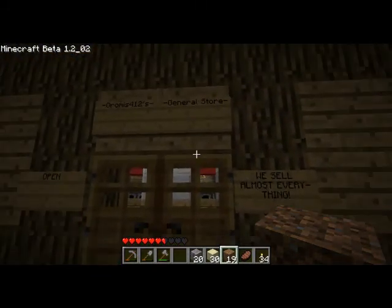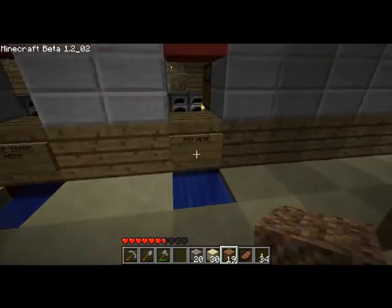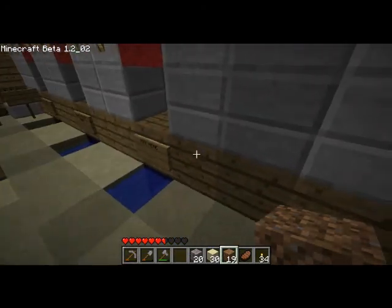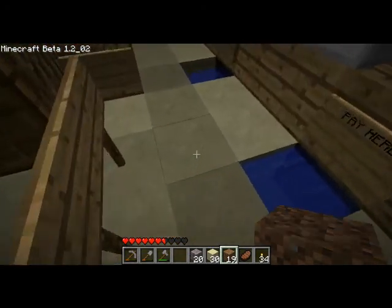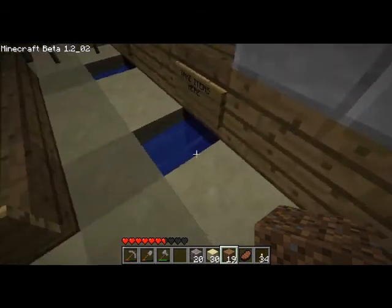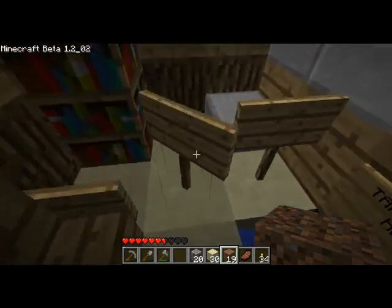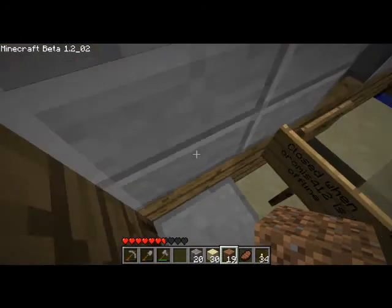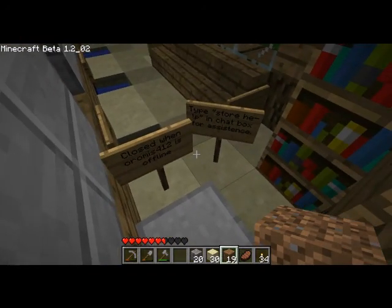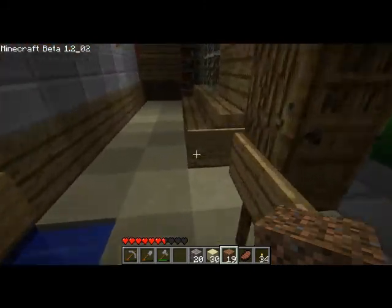One of the players opened a store here, and you can see there's all kinds of things. There's water there - not quite sure what the idea of that is. I guess you pay here and take items here. It's actually not too bad. Not sure what that's about - maybe that's a waiting room? Anyway, cute little place.